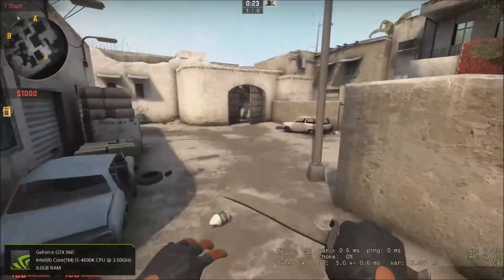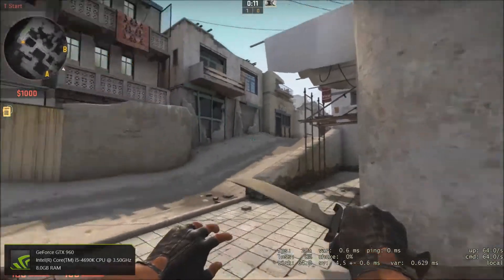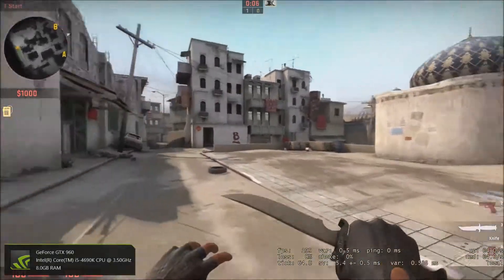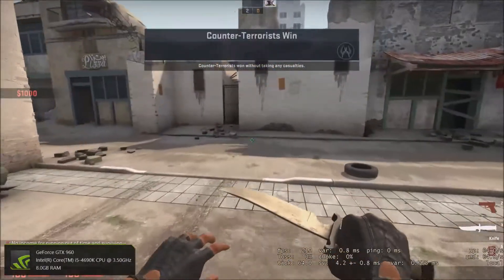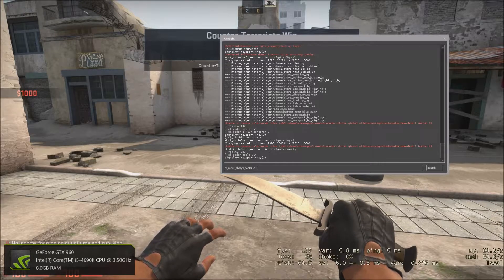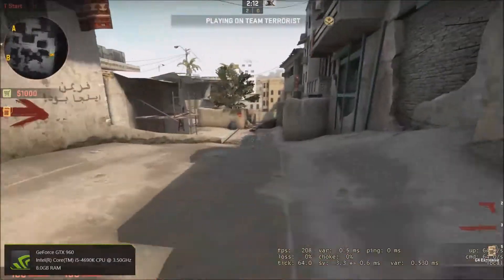The next command is cl_radar_scale 0.4. What this does is keep your radar more centered and scales it down a little bit — it makes it look better in my opinion. Not the most important command but something you'll notice. The command I mentioned next is cl_radar_always_centered, which keeps your radar always centered. You'll notice a difference over time.